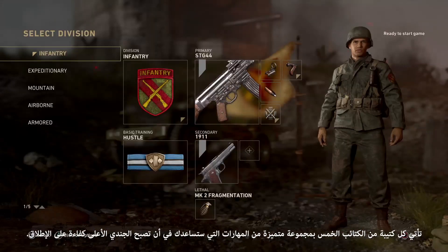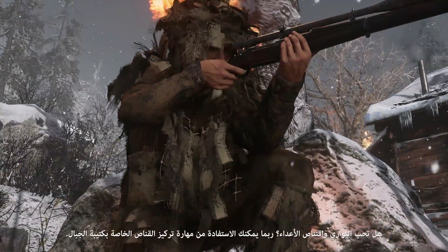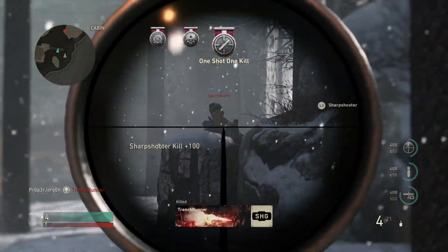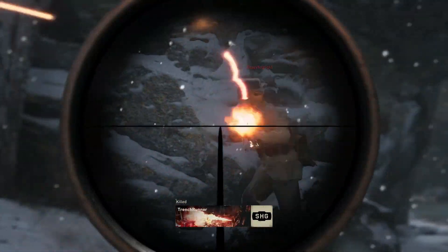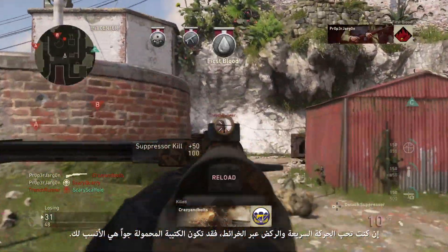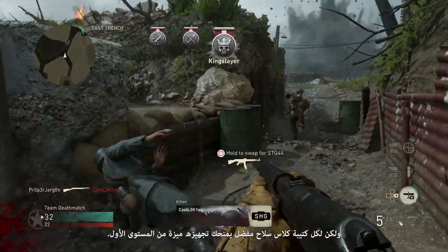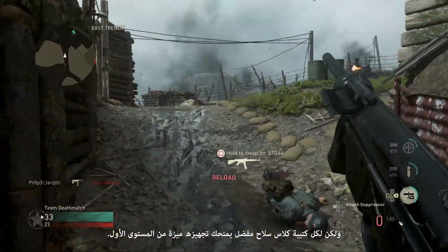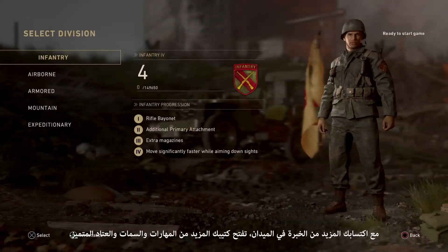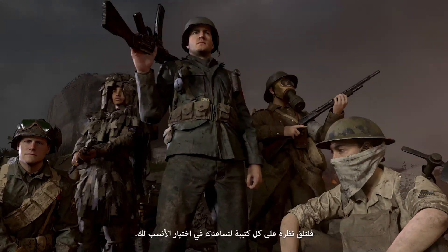Each of the five divisions comes with a unique set of skills that will help you be the most effective soldier you can be. Like to hang back and snipe enemies? You might take advantage of the Mountain Division's sharpshooter focus. If you like to move fast and sprint across a map, the fleet-footed Airborne Division might be more your speed. You're welcome to use any weapon you want with your chosen division, but each division favors a specific weapon class and gives you a level 1 perk for equipping it. As you gain more XP in battle, your division unlocks more unique skills, attributes, and gear. Let's take a look at each division to help you decide which one is right for you.